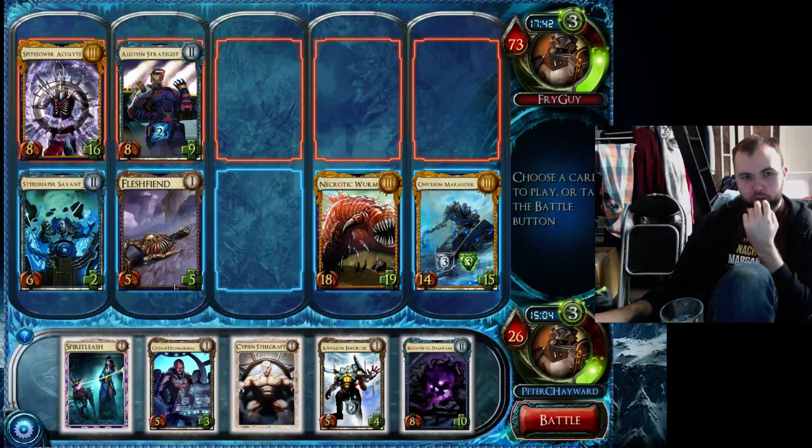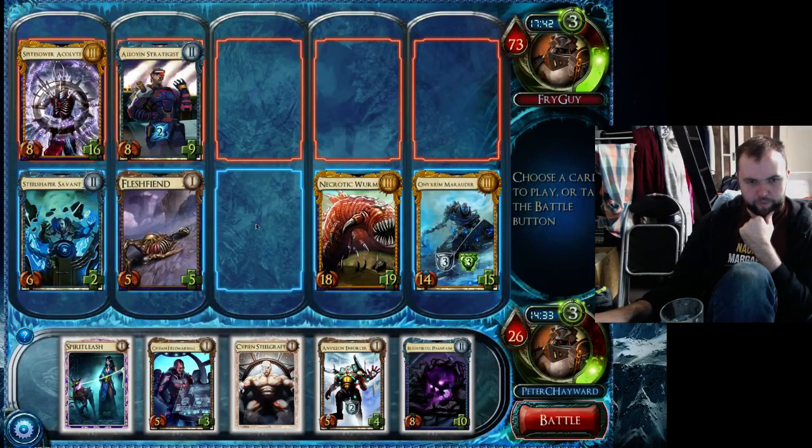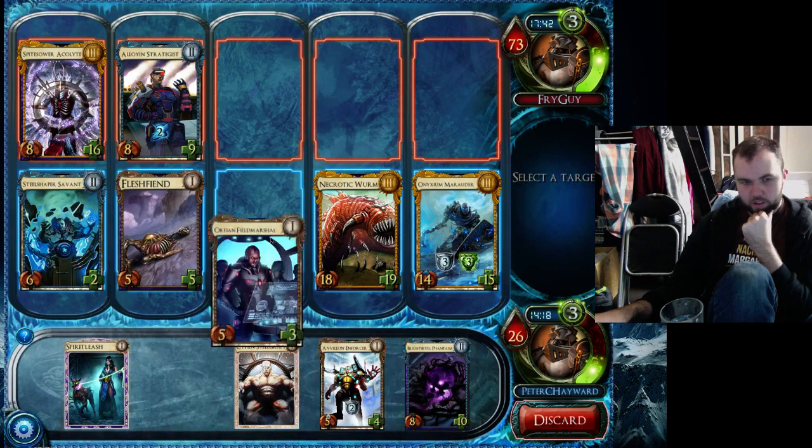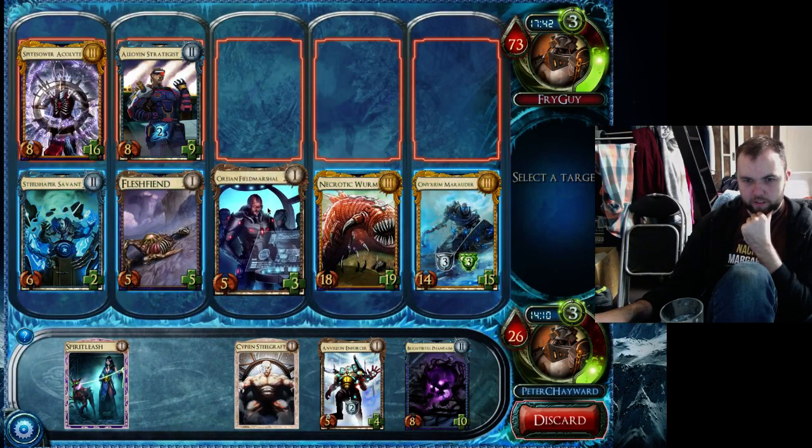I'm going to battle. I'm going to chuck a Blight Skull down here and a Field Marshal here. If I Spirit Leash onto him I kill that Strategist which is actually really nice — and he survives. And if I Field Marshal first I can give this guy some more armor. It means I'm ignoring him but he'll only have 4 attack. So Field Marshal here, I give this guy a bit more armor, then both a bit more attack, and then I can Spirit Leash this guy under here killing that Strategist — which puts me in a really nice position. I give some armor to the Necrotic Worm. He's got a sap so I want to spread my threats thin. He's only got a sap level 2.